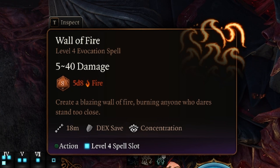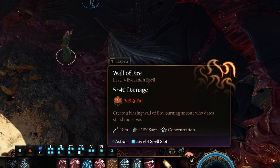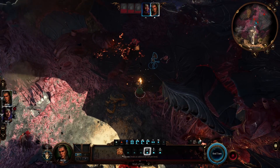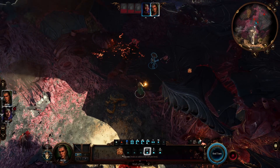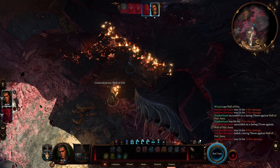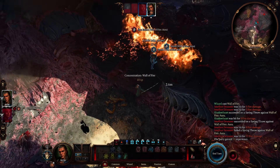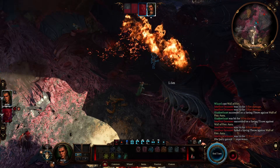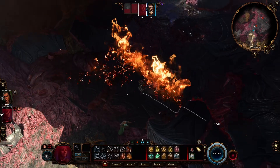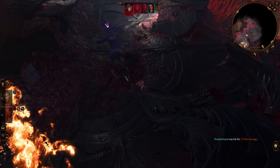The caster has the flexibility to position the Wall strategically, using it to create barriers, control the battlefield, or deal with multiple enemies simultaneously. The Wall can be used both offensively and defensively, obstructing enemy movements, funneling foes into choke points, or acting as a fiery deterrent. Wall of Fire adds an exciting element to encounters as the fiery barrier can dramatically change the dynamics of a battle.